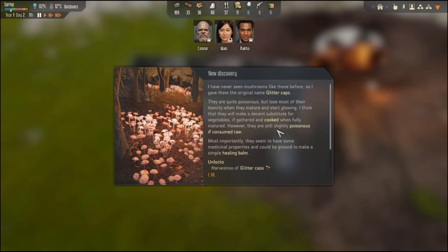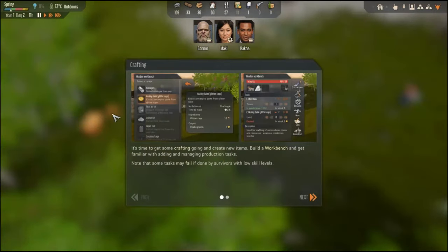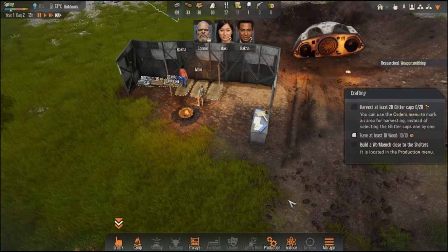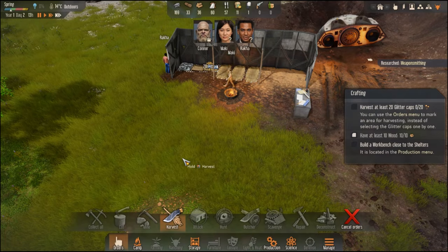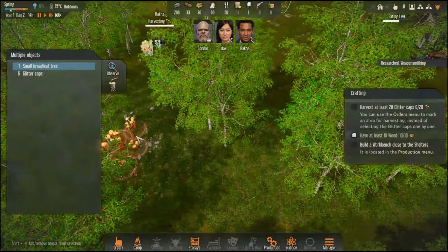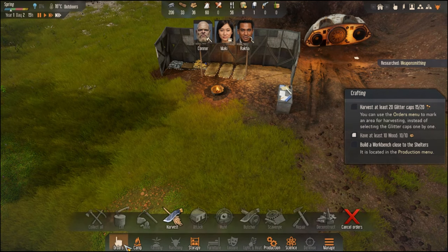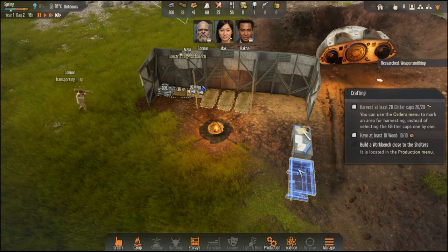A glitter cup — they're slightly poisonous if consumed raw. Crafting time! Build a workbench. Orders: harvest at least 20 glitter caps. Build a workbench — production tab, workbench, there we go. Let's put that right next to the research bench.